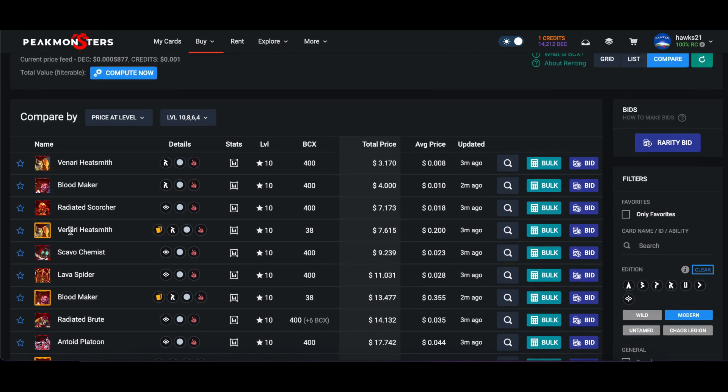I basically find the gold ones - so Vanari Heat Smith: to get a max level gold it's $7.61, to get a regular max level it's $3. So maybe not worth it - it's about double. Anything within double I'm interested in.